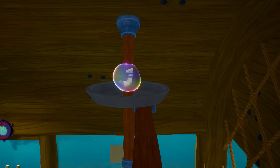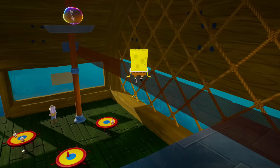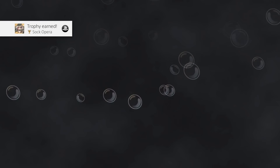Destroying everything in the Krusty Krab also gets us a sock — I was pretty sure we already did that, so I was skeptical, but I was getting a little desperate trying to find it. And with that sock, we've gotten every single sock in the game! So there are two more things I want to do to finish off today's episode: go to Patrick and deliver all his socks, then go to Mr. Krabs and deliver all of his shiny stuff, so hopefully we'll have all 100 golden spatulas and can see the 100% ending.